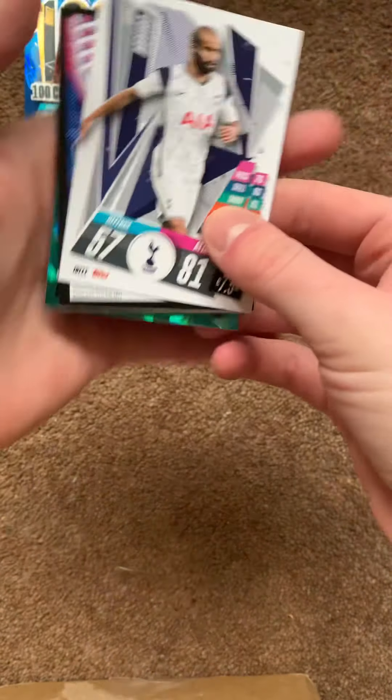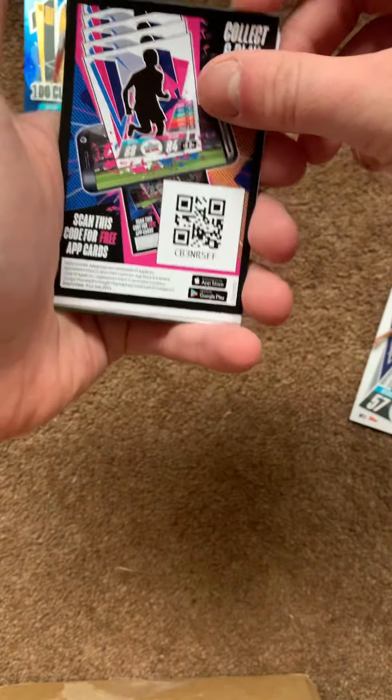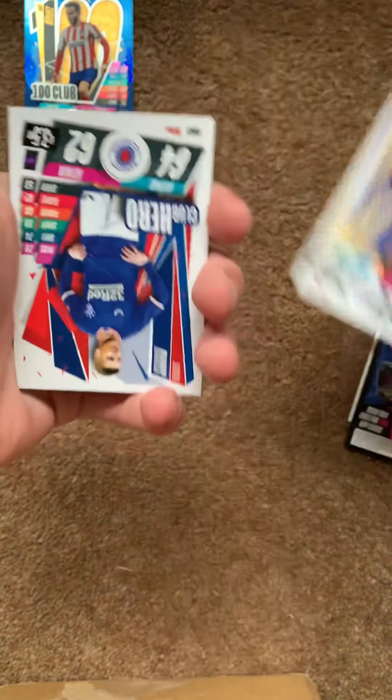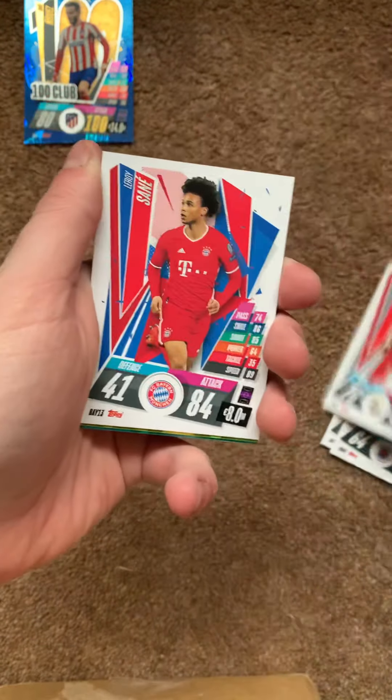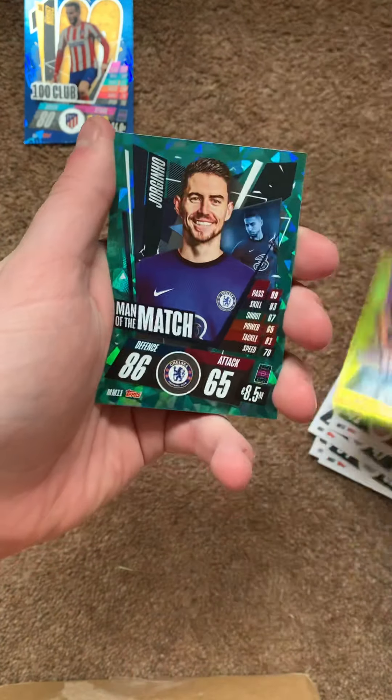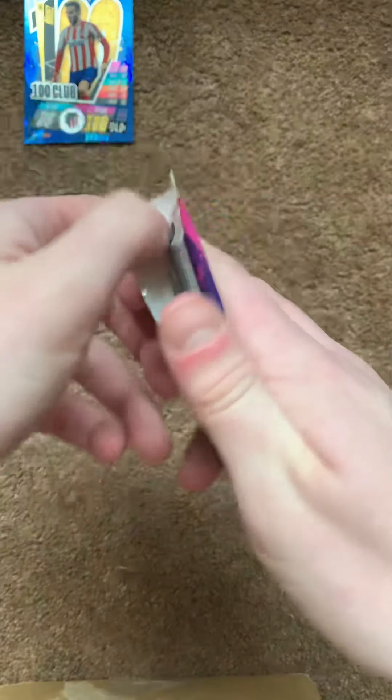And then a nice boot bag. First of all we'll start off with the ten packs. Pack number one — we have the Tottenham badge, a code card, Joe Gomez, Kramer, Klosterman, Nacho, Fring Pong, and Vorma.